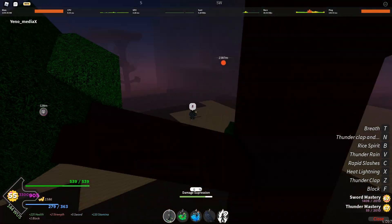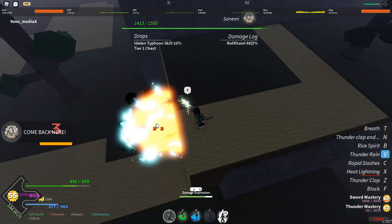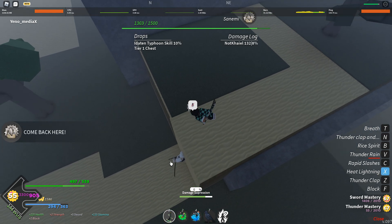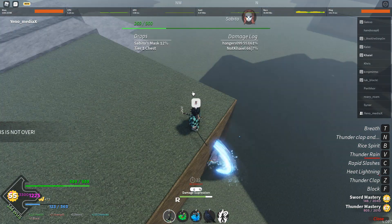For Wind Trainer, there are actually two ledges. I have range so I can just aggro from up here. Just like with all the other NPCs, you use your range moves on top of a ledge and they can't do anything. Slasher literally can't even touch you no matter what, so you just go crazy from up here. For Sabito, you literally just do what you do with all the other NPCs and he cannot do anything — this is so free.